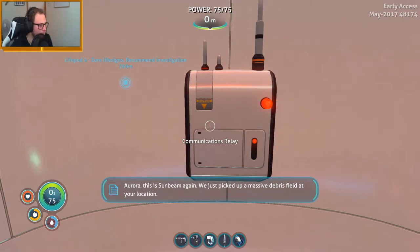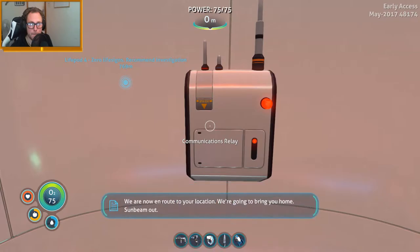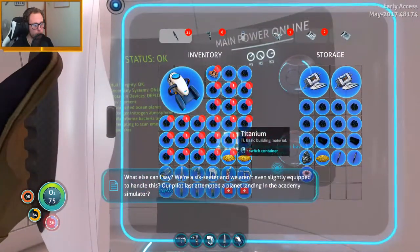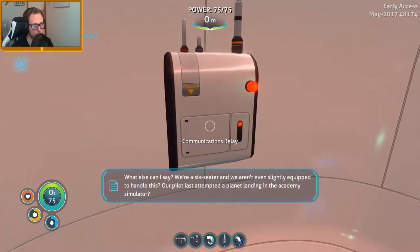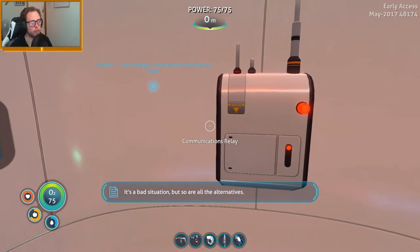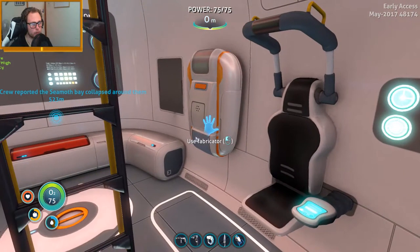Aurora, this is Sunbeam again — we just picked up a massive debris field at your location. We're now en route to your location, we're gonna bring you home. Sunbeam out. What else can I say? We're a six-seater and we aren't even slightly equipped to handle this — our pilot's last attempt at a planet landing was in the academy simulator. It's a bad situation, but so are all the alternatives.